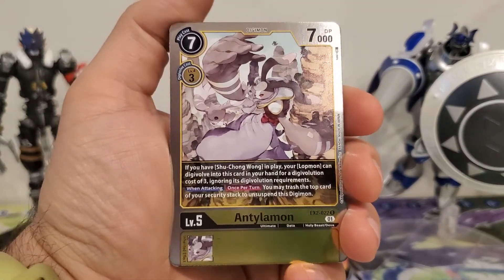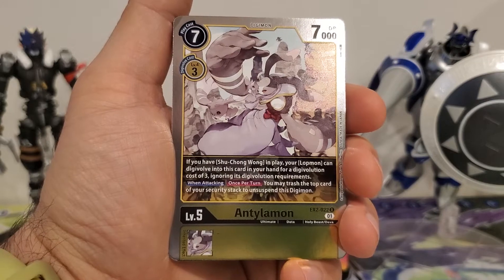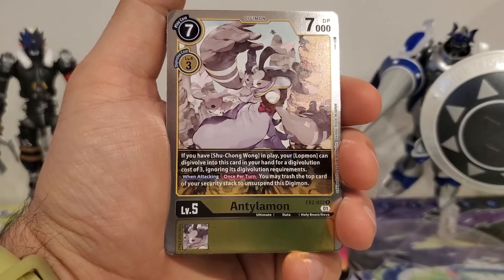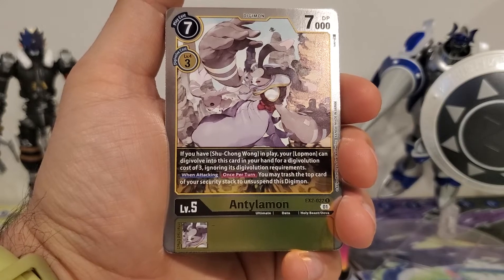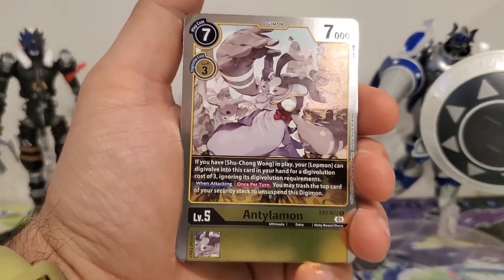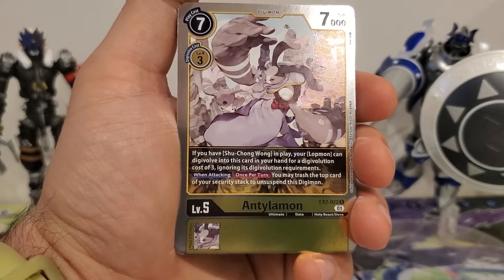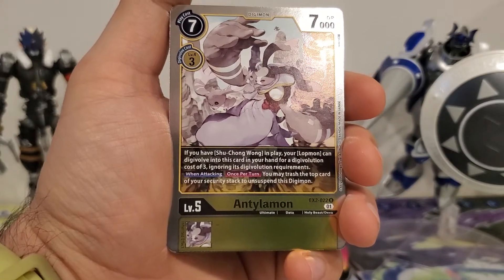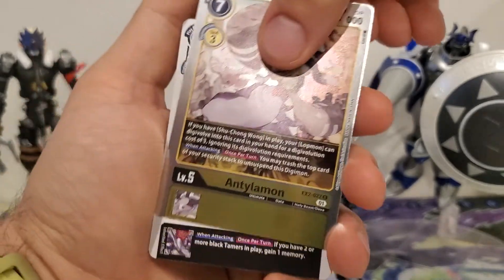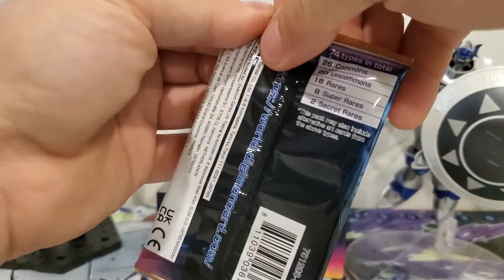Antilamon. Seven play cost, three Digivolution cost, 7,000 DP. If you have a Shu Chang Wong in play, your Lotmon can Digivolve into this card in your hand for a Digivolution cost of three, ignoring its Digivolution requirements. When attacking, once per turn, you may trash the top card of your security stack to unsuspend this Digimon. This is going for a Lotmon kind of playstyle, but I don't think there's enough for a pure Lotmon deck. You'd have to play Shu Chang Wong to really capitalize on this card, and I don't know if that's worth it.